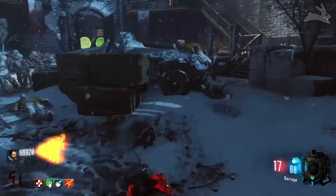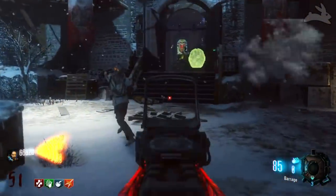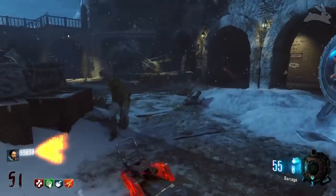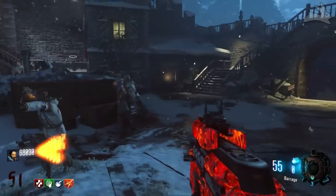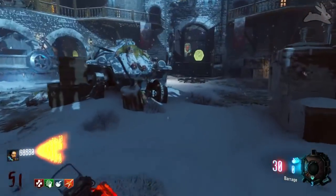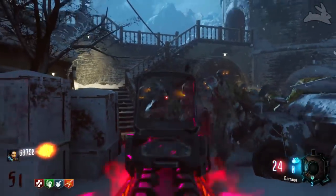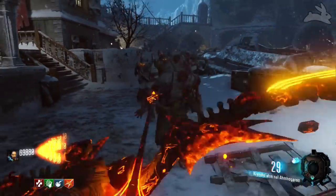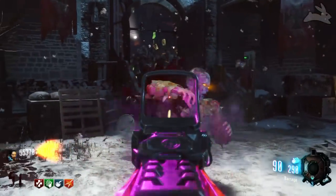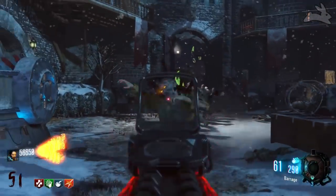You might be able to get around 12 kills if you're lucky, depending on how well you train the zombies and how efficiently you use the weapon. The Weevil on round 50 is not really the world's greatest weapon. On early rounds, the appeal is clear — it's a pretty good weapon, holds a lot of ammo in the magazine, and gets the job done. But on round 50 there are just so many better weapons to have.